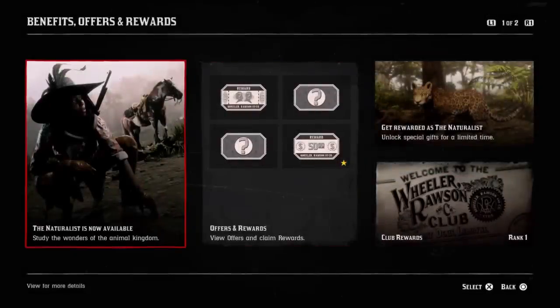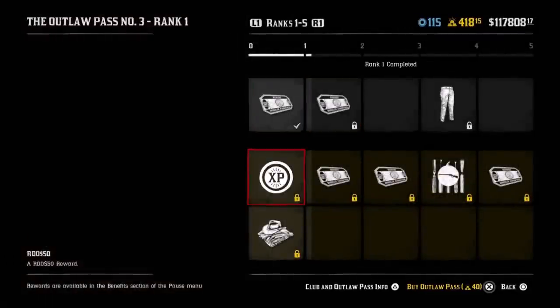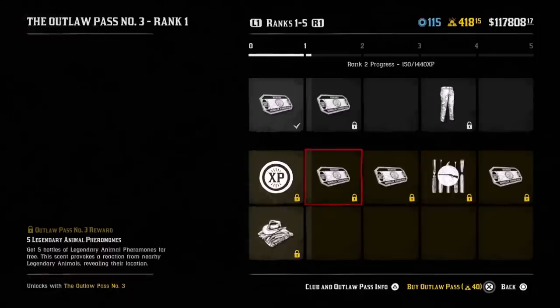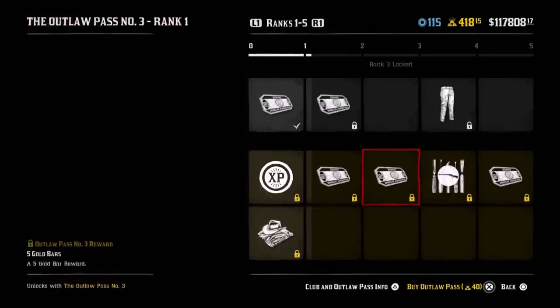Starting off with this guide, the first thing you should do before you buy the naturalist role. The naturalist role will cost 25 gold. Don't buy any microtransactions. You can grind the gold easily — do daily challenges, do stranger missions, wait till the last minute, do bounty hunter missions if you have that also, and eventually you will get 25 gold. You don't need to buy gold bars in order to unlock it.